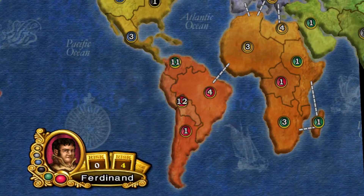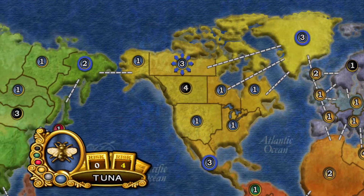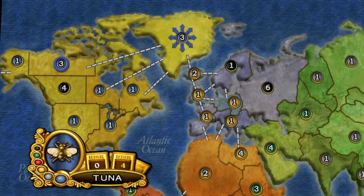Phase 2 is when you can attack neighboring territories. Phase 3 lets you move some units, though it seems super limiting as I could only move units in one territory to one other one nearby.